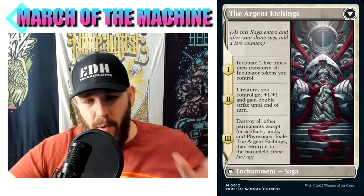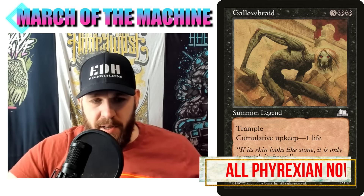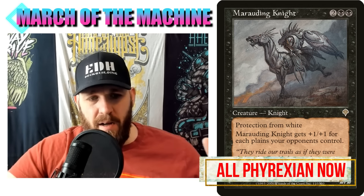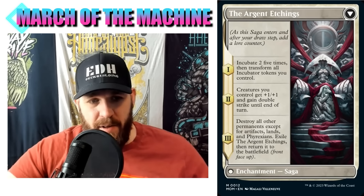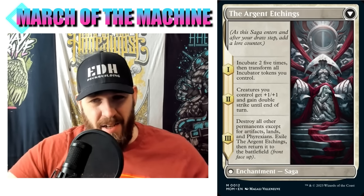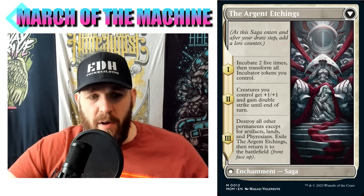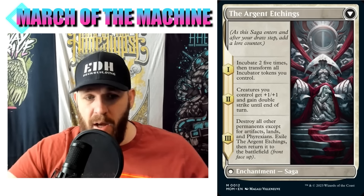So you probably want to put Phyrexian creatures in the deck. A lot of creatures have been errated to be Phyrexian now, going back to when the whole Phyrexian thing first came in, which I believe was Tempest block. You're going to have to be checking your phone to see if a creature is Phyrexian. There's a lot of Phyrexian stuff in this set so that's already going to be an issue. Destroy all other permanents except artifacts, lands, and Phyrexian creatures - mostly destroying enchantments and non-Phyrexian creatures.